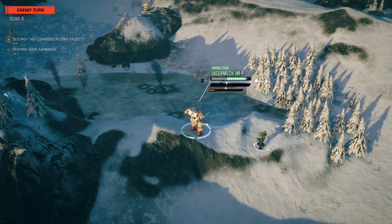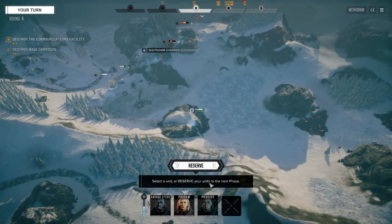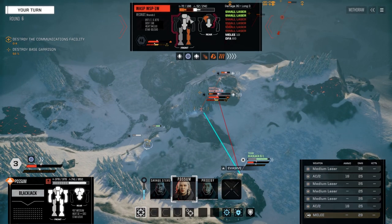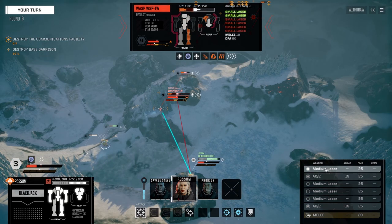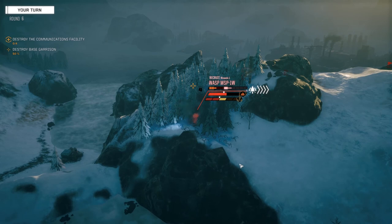I'd love to be able to just knock him over. Let's try knocking him over - I'm going to plink him with one AC2, have to use both to see if we can hit him. Nope, damn. Well, I had to give it a shot. Let's sprint Steve up this way - can we get both these guys? I'm going to be able to shoot them both.